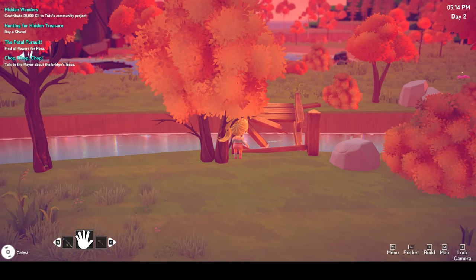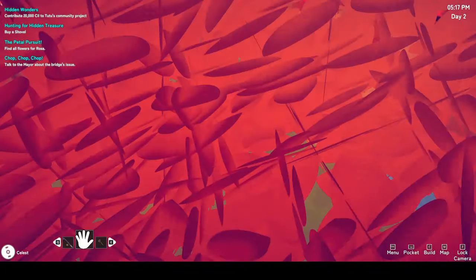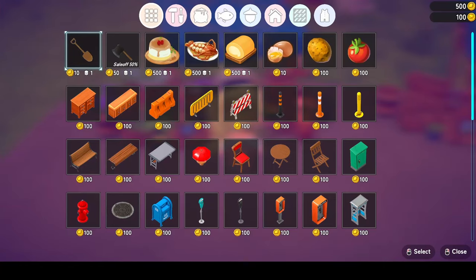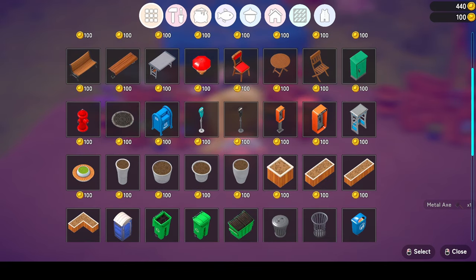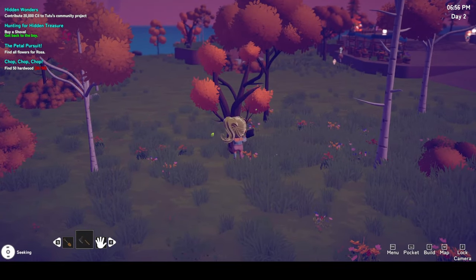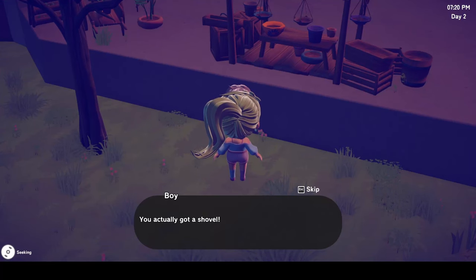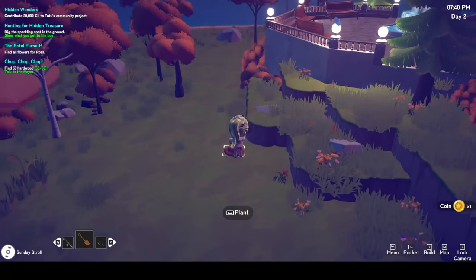I chased the heck out of it but it jumped away across a broken bridge I couldn't cross, triggering a new quest to fix the bridge. I would need a lot of resources and a new axe to cut down trees, so it was back to Mika, and while I was there I bought myself a shovel as well. I soon had enough hardwood to fix the bridge but unfortunately Town Hall closed at 7pm so I couldn't complete my quest that day. Instead I helped the young boy dig up his treasure — an old coin that could be sold for a lot of money, but I hung on to it in case there was a museum.